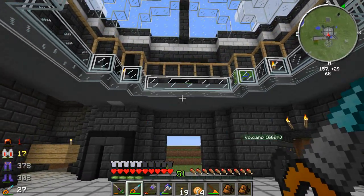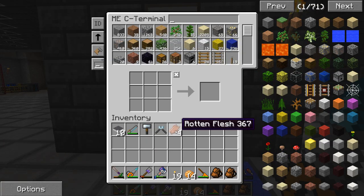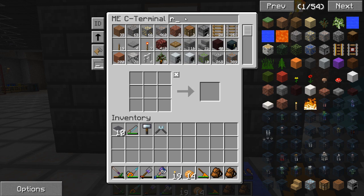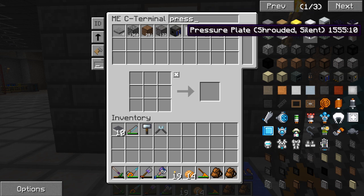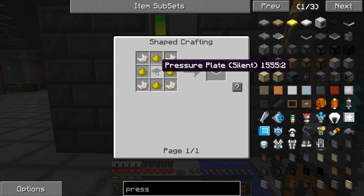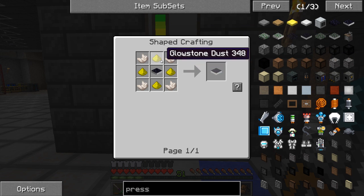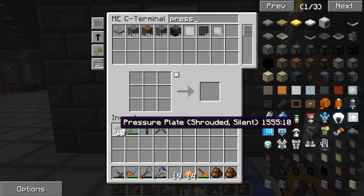Then we'll get started on Mekanism in the Mars base. I've already made up a few things for us, namely our pressure plates here. They're not too bad to make. A shrouded silent pressure plate needs a regular silent pressure plate, which is obsidian with wool underneath - that gives you a silent pressure plate. Then you place that in the center with glowstone and quartz, and that gives you a shrouded silent pressure plate. These are pretty cool.